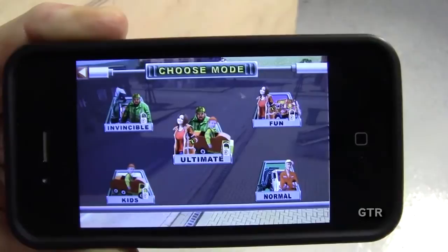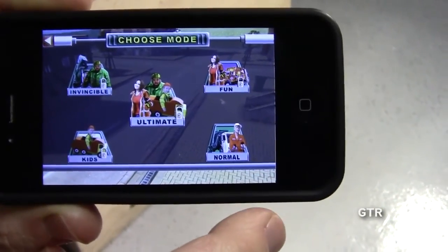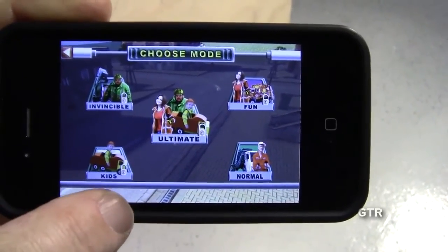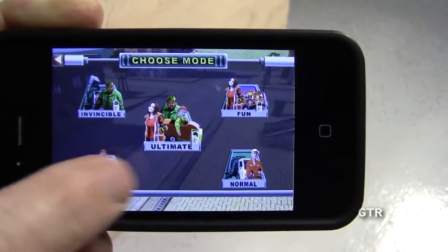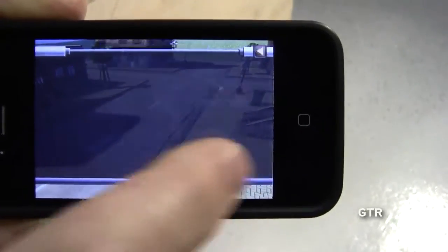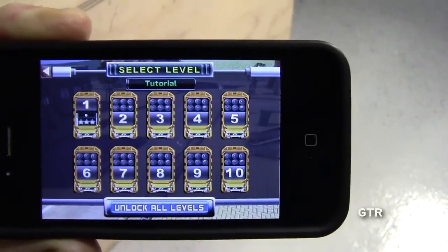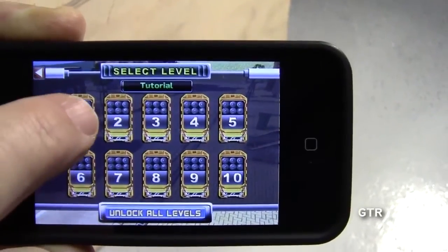That'll take you to this screen, and now you want to choose your mode. The only one that's unlocked is the one that says 'Normal.' Over here this one says 'Kids' and you can see it's locked, then 'Ultimate,' 'Invincible,' and 'Fun.' We'll choose Normal. There's a tutorial at the top right that I've already gone through — it's pretty basic — so we'll just jump right into level one.